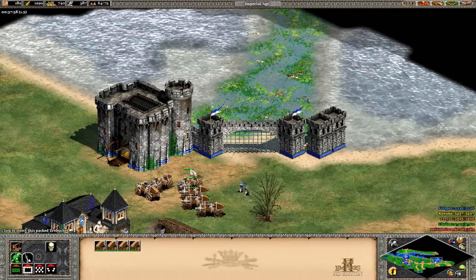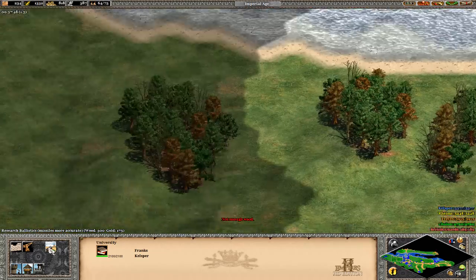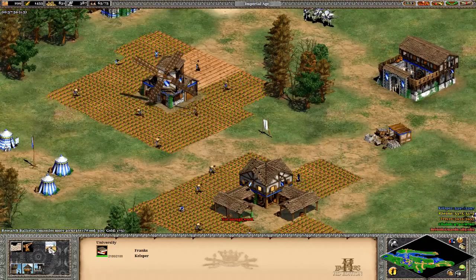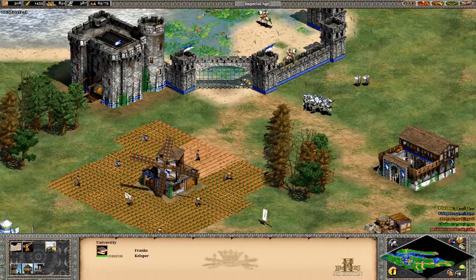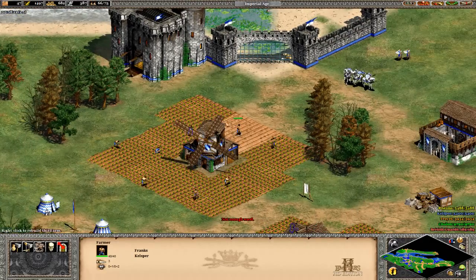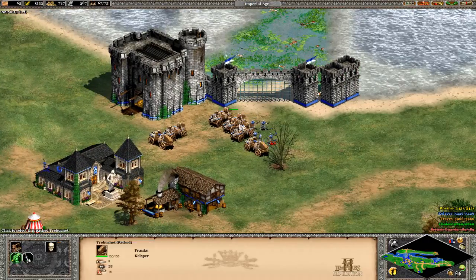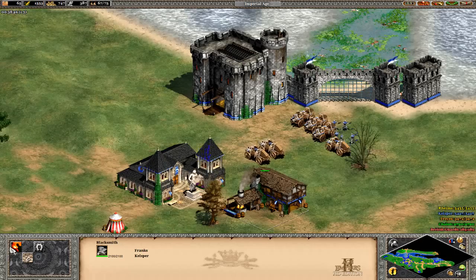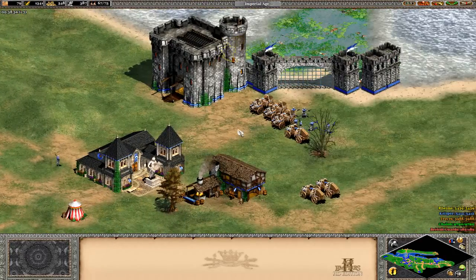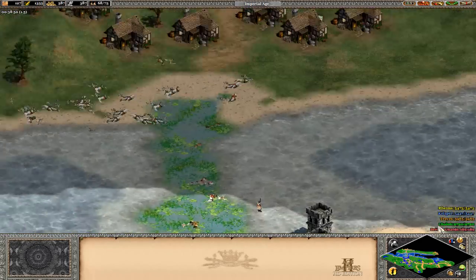So I'm just going to bring out halberdiers and a lot of them. This is probably too many trebuchets, honestly. So we're going to get ballistics when we can - which shouldn't be that long. I don't think that does affect trebuchets but it's helpful for the castles anyway, because the cats seem to hit these guys. I could get a cavalier upgrade honestly. We are also going to get blast furnace. I could have built a barracks over there and made it a shorter walk. Going to lock this gate.